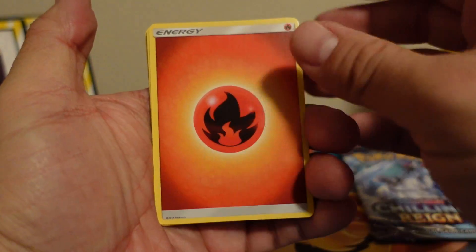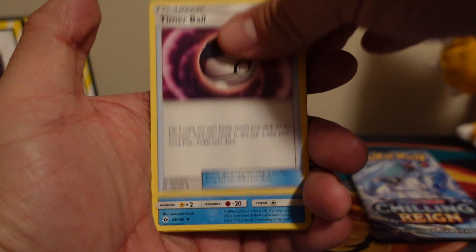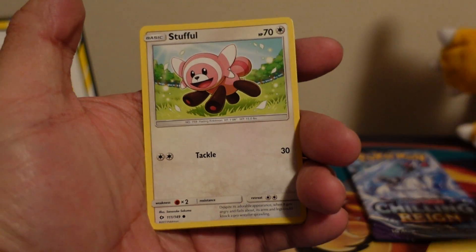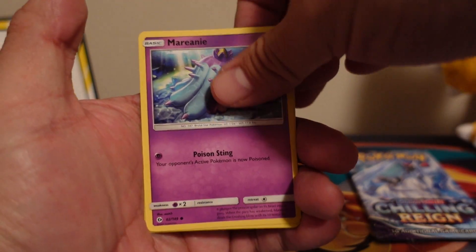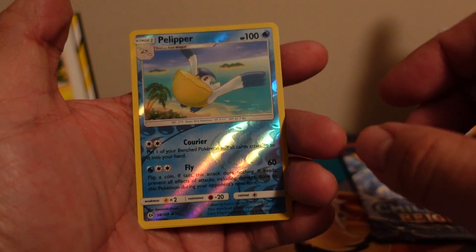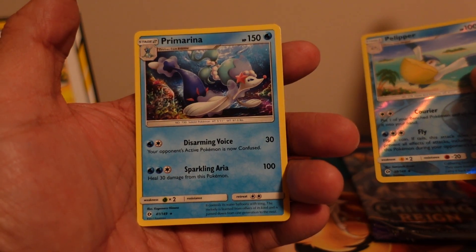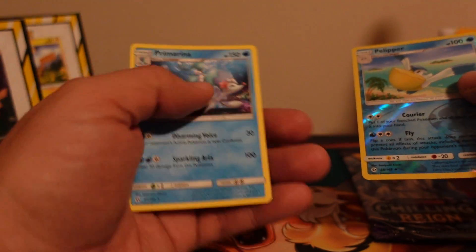Alright, so first card we have is fire energy, Pincer, Timer Ball, Piplup, Grimer, Togedemaru, Stufful, Primarina. Our reverse holo is a Piplup and our rare card is a non-holo Primarina.